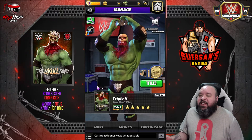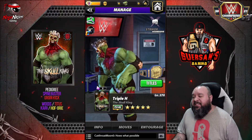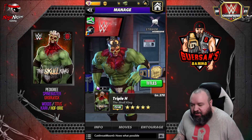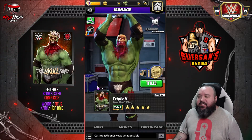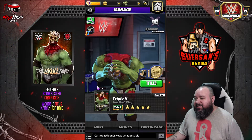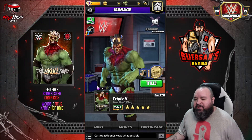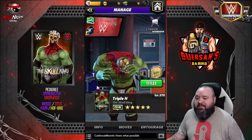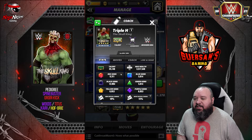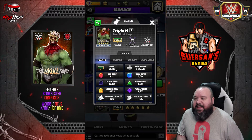Hello champions, we got another character guide to do. This time it's gonna be five-star gold Triple H, the Skull King, aka Zombie Triple H. Mine is five-star silver; this one was sent to me by Scope so we can test him out at five-star gold.